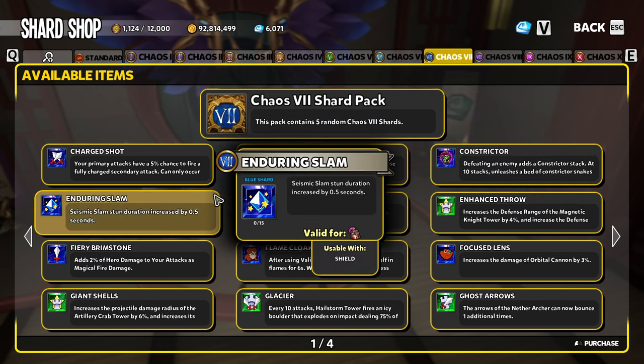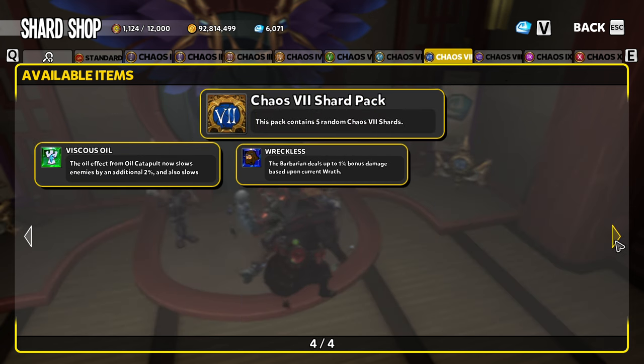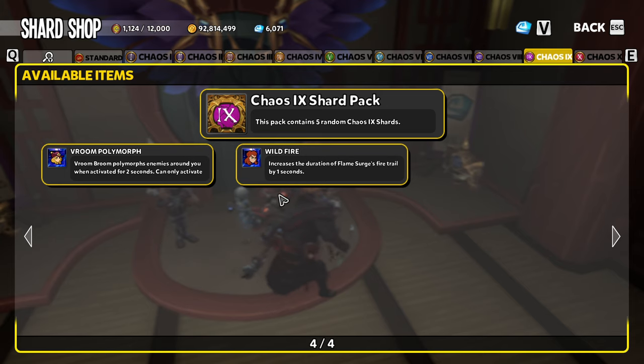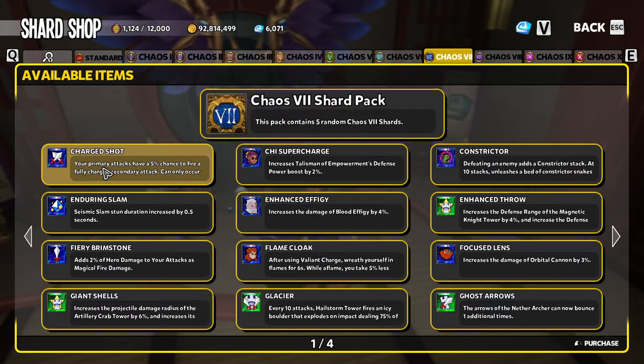Chaos 7 is in the same pool as Chaos 9, and is a little friendlier with 38 total shards in both tiers. If you're looking for a specific shard like Shard Shot, you have a 2.63% chance each pack. To have a 50% chance, open 27 packs. For a 75% chance, 53 packs. For a 90% chance, 87 packs. And for the near-guarantee at 99.99%, you'd have to open 331 Chaos 7 shard packs to get one Shard Shot.